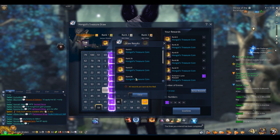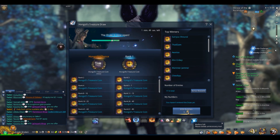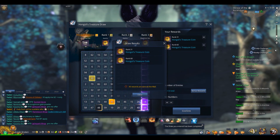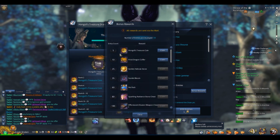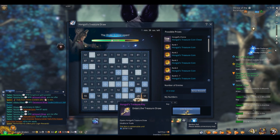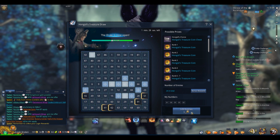Now you might be wondering where this stuff is actually going, because it's on my character. It says I have none — they're in my mail, so don't worry, they're there. I hit some bonuses so I'm claiming them. This is very, very random, so it's RNG based — it's like everybody else, my RNG sucks.